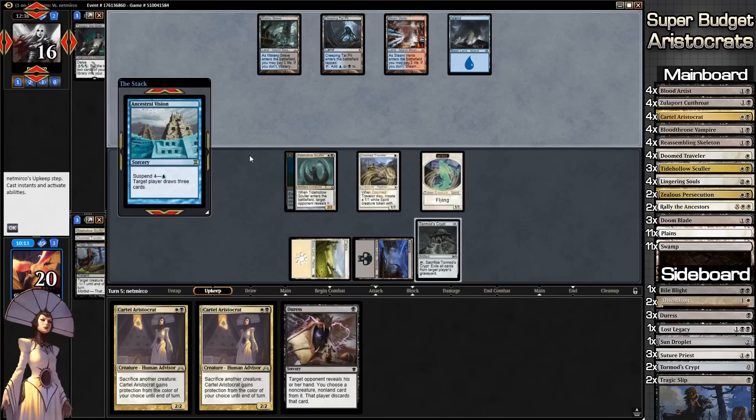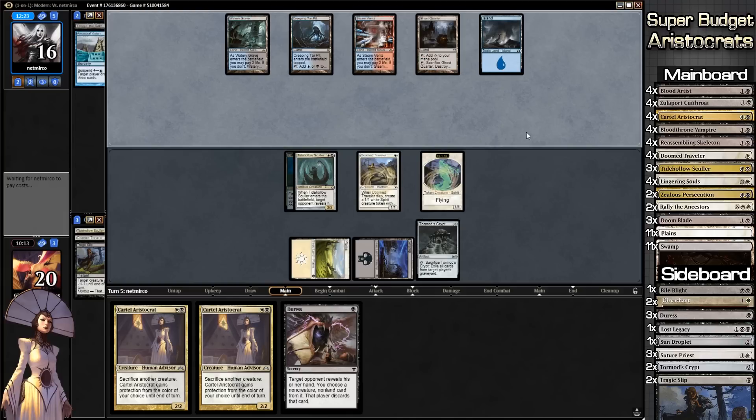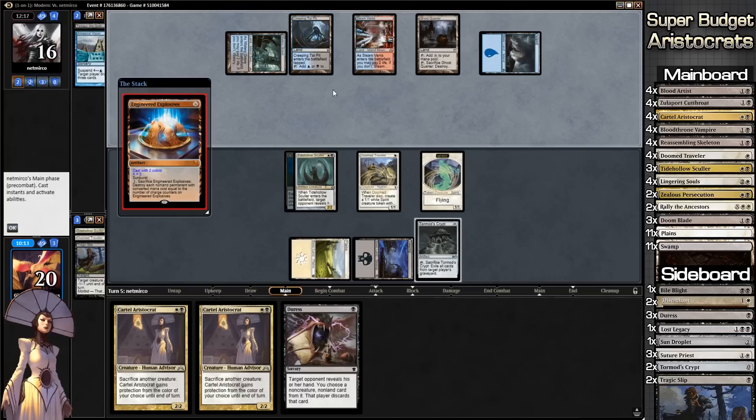It is Ancestral Vision — not Ancient Stirrings. Again with the misnaming of stuff. Reading is honestly my number one biggest problem, and spelling is my second worst thing. At least I can talk — that's an upside. Our opponent is playing more lands. He does have a Creeping Tar Pit in play. And Engineered Explosives for two colors — that would kill a lot of our stuff.